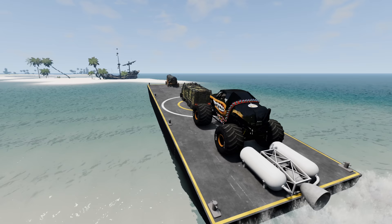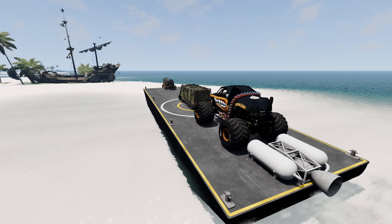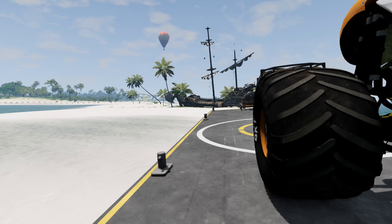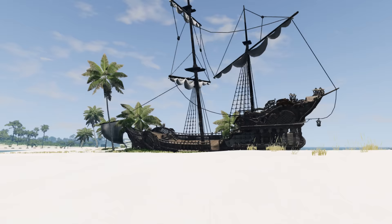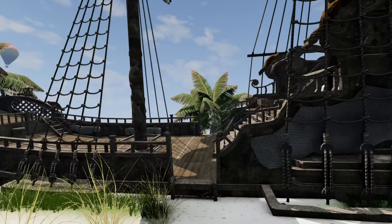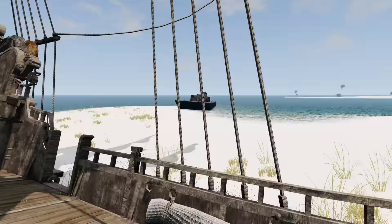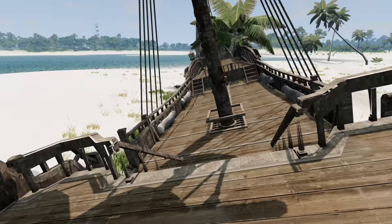We've still got to move fast because those Zombie Monster Trucks are getting close to the beach. We're going to leave the trucks on the boat, jump out, run up on the pirate ship, and see what we can find. I think I can hear those Zombie Monster Trucks. Wow, check out this pirate ship. Nothing over here — but there it is! We've got the ultra-rare Black Pearl Pirates Gold card!